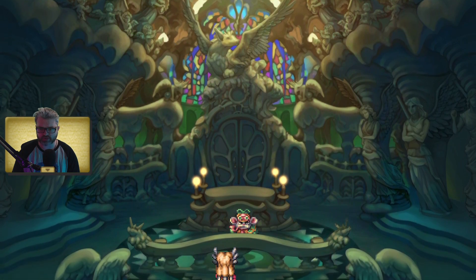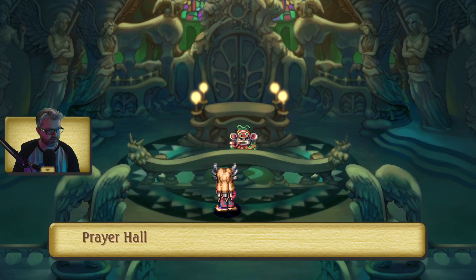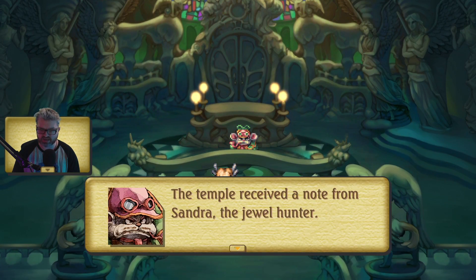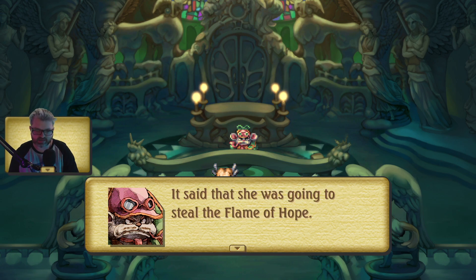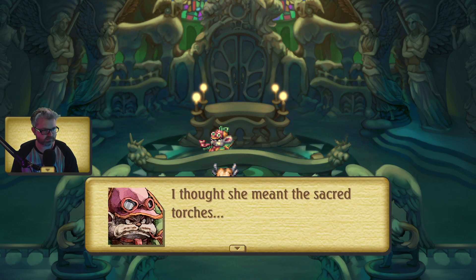A random character just totally died — was I supposed to feel anything? The temple received a note saying she was going to steal the flame of hope. A little backstory: the Jumi are kind of like the gems from Steven Universe — they have a physical body but they have a gem core, and if it gets hurt or damaged it will kill them. Wait, did Steven Universe pull this from Legend of Mana? This game came out first.